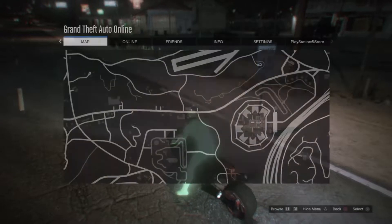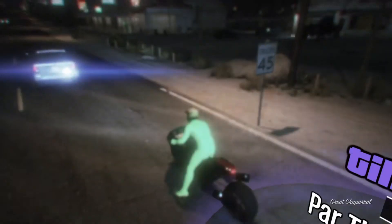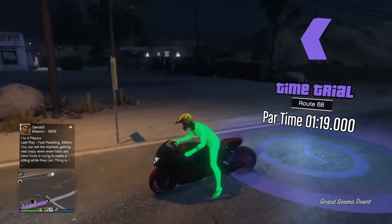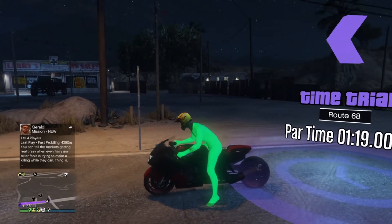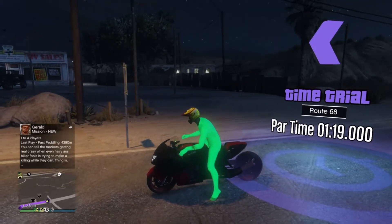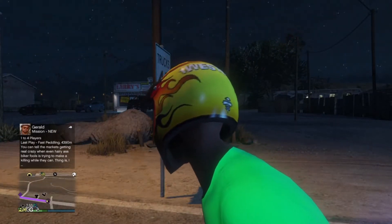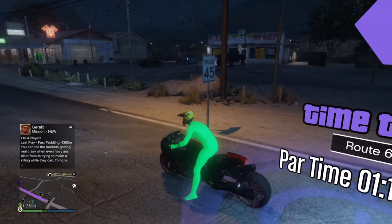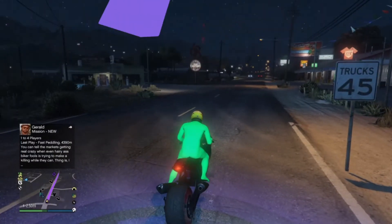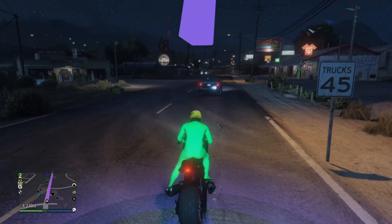As you can see, this is a straightaway, so it's super easy. Now the best bike to use for this, I would say, is the bike I have right here — that's the Hakuchou Drag. This is a long bike, you can't do wheelies with it, but that's okay because it's super fast. If you have another bike you can do wheelies, which will help you get there faster. But with this bike you don't have to do any wheelies and you will still get there fast. All you have to do is press up on the left stick to make yourself more aerodynamic.